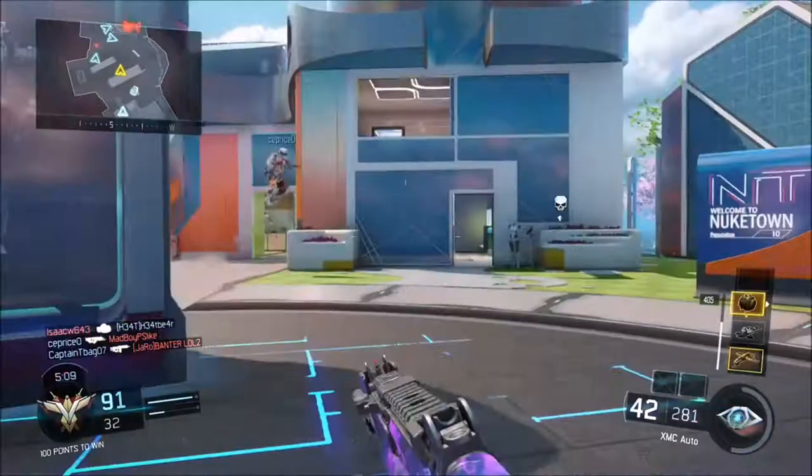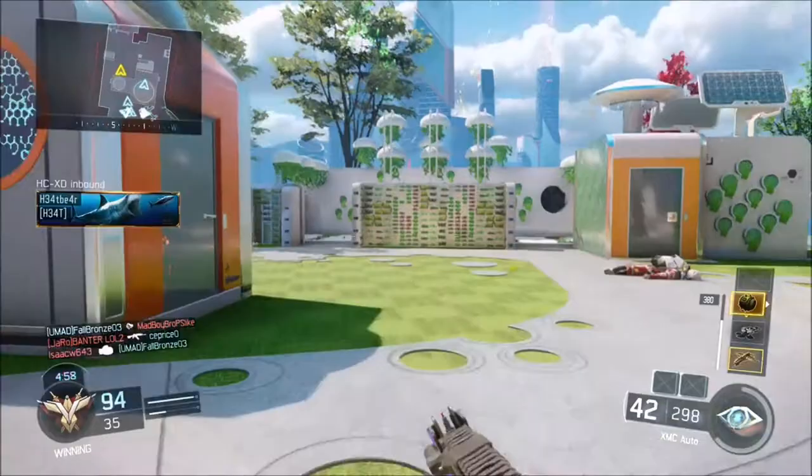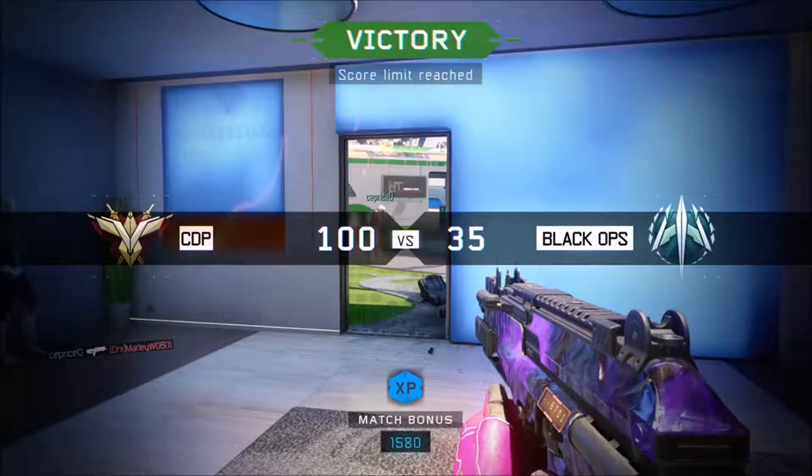Gonna wrap up this game. I'm like one kill off my nuclear at this point. That guy nearly kills me and my teammate steals the kill — alright. And then this guy's camping in the car. I'm gonna get a nuke on him, and then BAM! Get it. Yeah, that's what I thought, you little camper. Call in a Wraith. 99 kills, one kill left — might as well call it in, and boom! That's GG, lads. That's GG. And I'll see you later. Ain't no place they could hide from me.